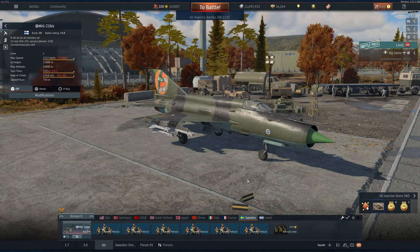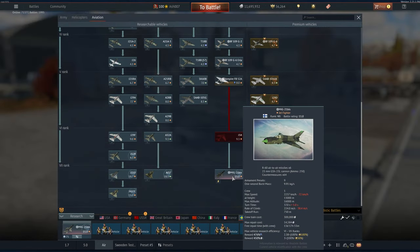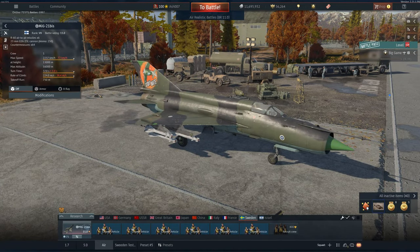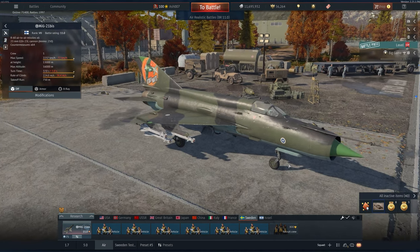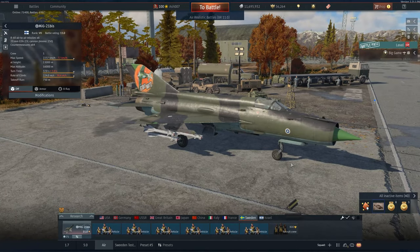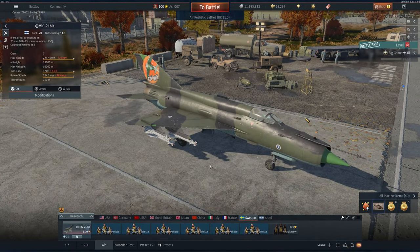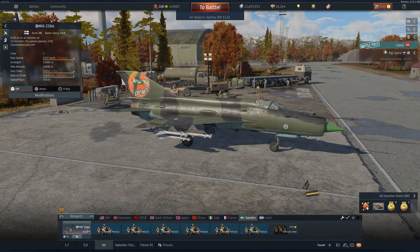I'm Ash, welcome back to the channel. Today's video I'm taking a look at the MiG-21, the top rank of the Swedish tech tree at 11.0. Despite not getting R60Ms, it's still a very effective fighter and I've been having fun playing this one. Costing 390,000 research with a purchase price of 1.06 million, the Swedish MiG-21 is an interesting case and probably one of the best vehicles Sweden has to offer.